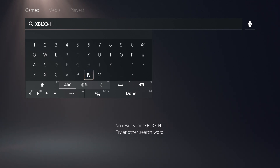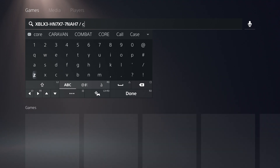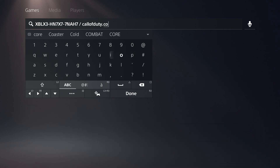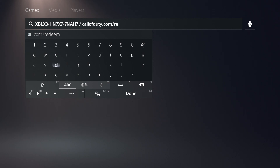The full code is: HN7X7, underscore, 7NAH7. Once again, you have to enter it on the website — callofduty.com — and then forward slash redeem, because that's where you enter the code.